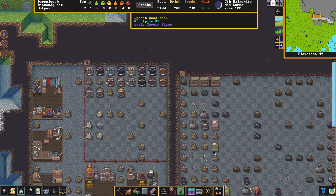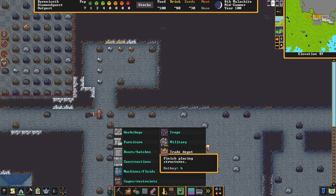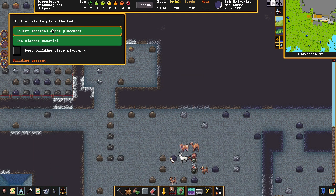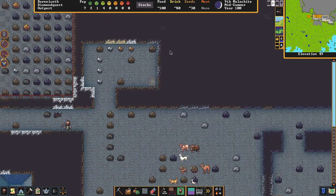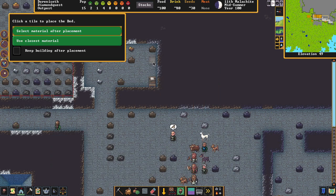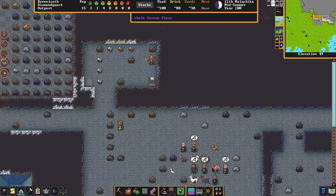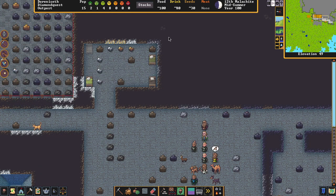To place furniture, go to 'Place Structures' — it says 'Place Structures and Work Area' — hit Furniture, then Bed. Select the material (it's just which type of wood you have) and place it. They'll take it right out of storage. We made four beds, so let's place all of them — place them around the dormitory room.